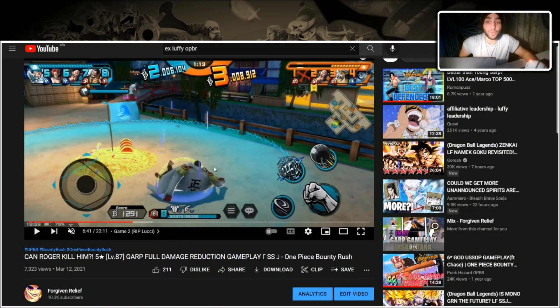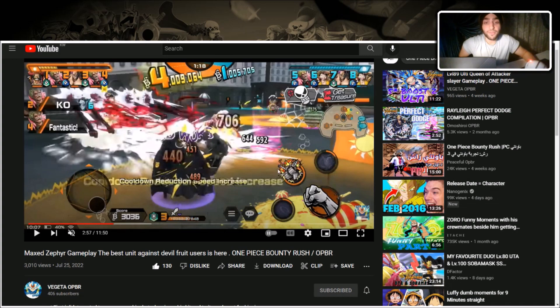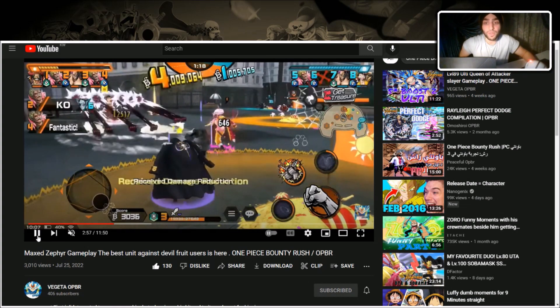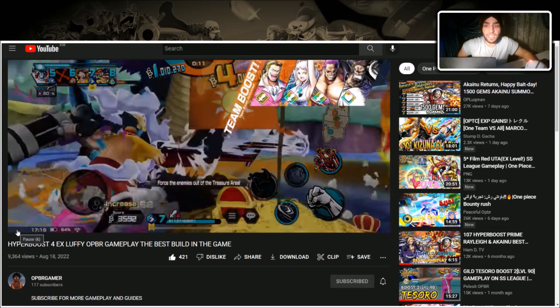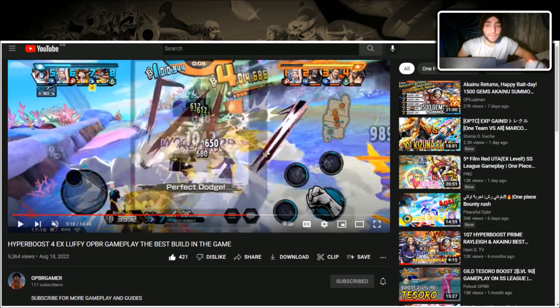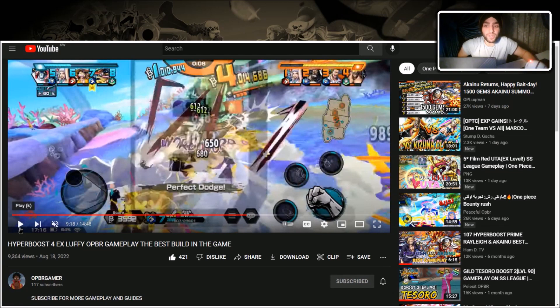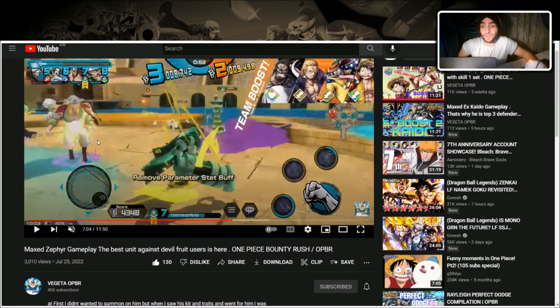If he's in his buff state, even without the 50% damage reduction he's already very tanky. As a power user attacking Zephyr, your skill cooldown actually gets reduced every time you hit him, so multi-hits also reduce your own skill cooldown — that's why your skill comes back. You can tell if he's in his buff state by the yellow orbs around him. If he's not in his buff state, even in his treasure area you can still entrance him or apply other status effects.